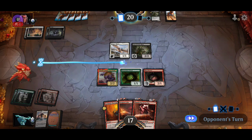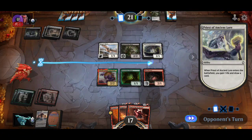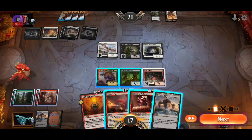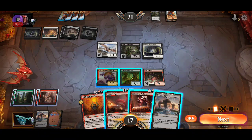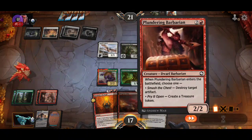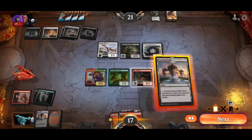We can attack and double this creature's attack. Draw a card. What to do now? Two mana untapped. I think I like just playing this, creating a treasure, attacking with the Rust Monster, and representing a pump.